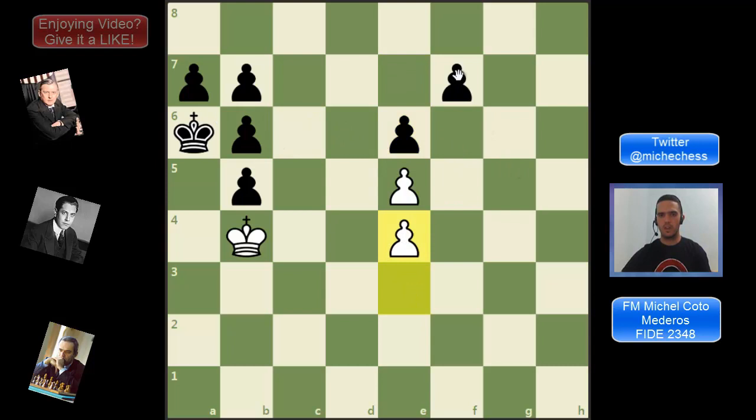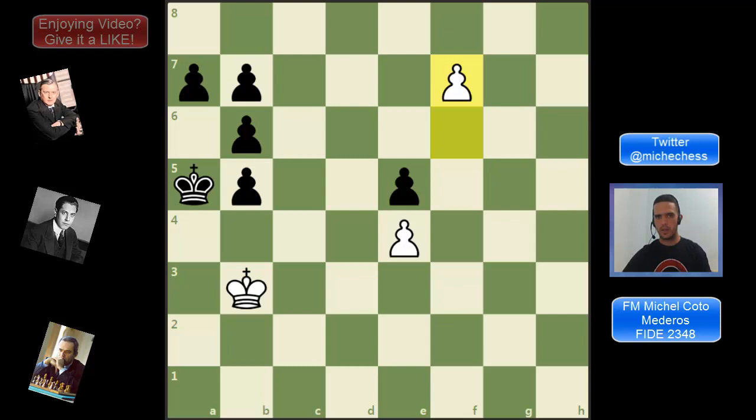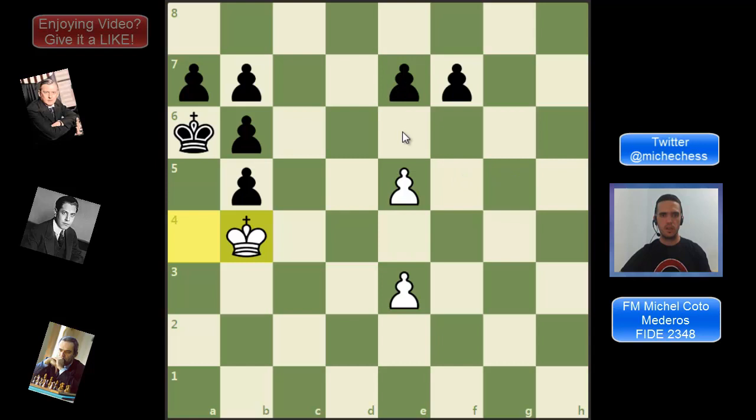White can just play e4, and then as black does not have any other move they will have to move the f-pawn, either f6 or f5. Either way we capture, and in the next move black has to play e5 — that's the only move. Then we have a pawn that can promote very soon. Let's play king b3 so black can move, and then we are promoting and winning the endgame with our queen.